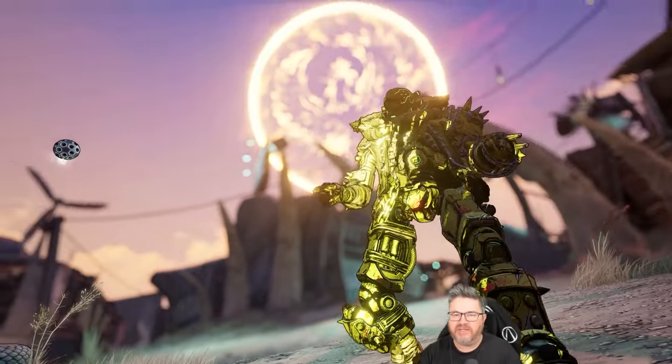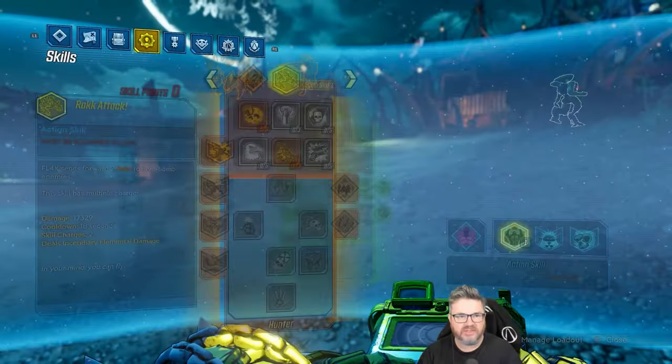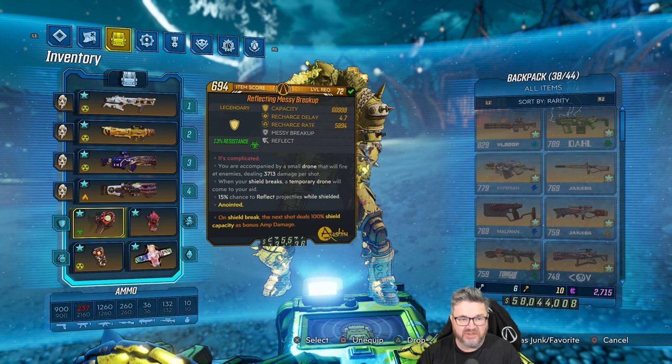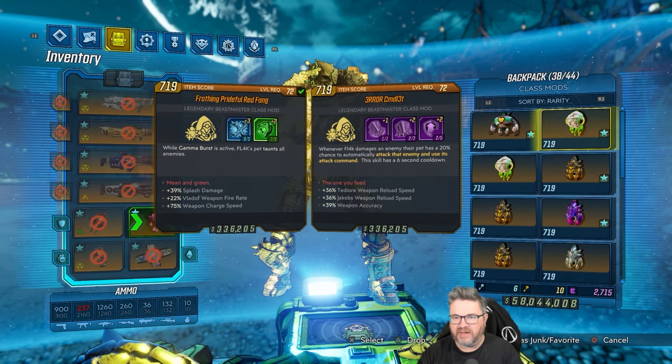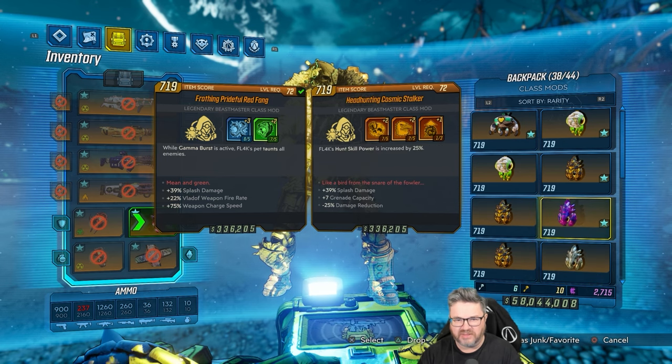Welcome back to Radiation Flack! On the previous episode we had scored ourselves some pretty sick loot. Last night I did a little bit of farming and we got a few different class mods. I got some more red fangs. I think I found something with splash damage on it — that has splash damage.